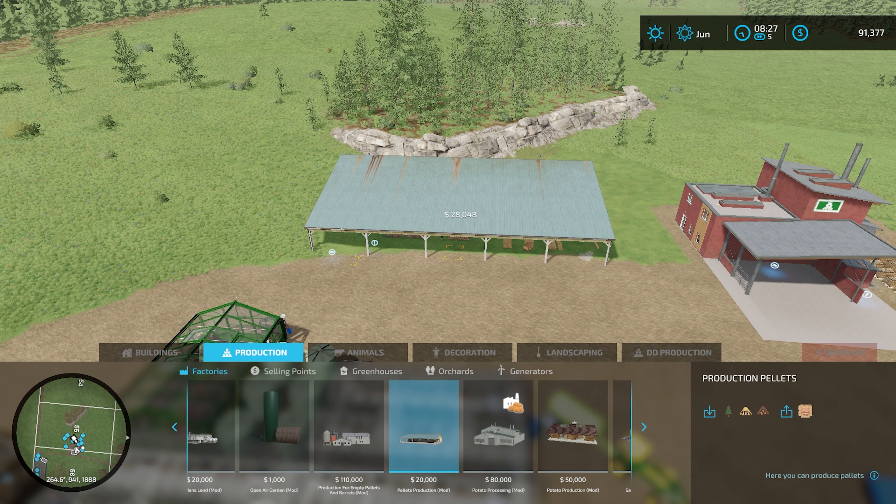This is what I'm going to put in for the wood chips right here. This is production pellets. It can run on either straw, wood, or wood chips. Obviously, I got a whole bunch of wood chips, so let's make a lot more money, because these pay really good.